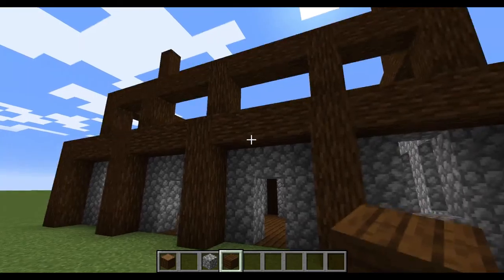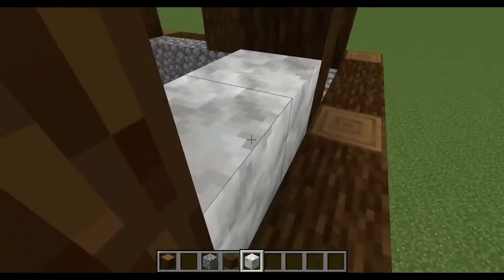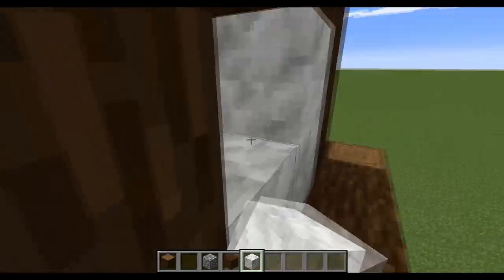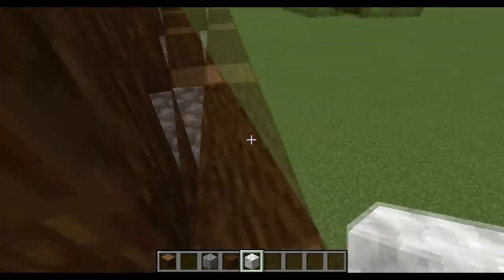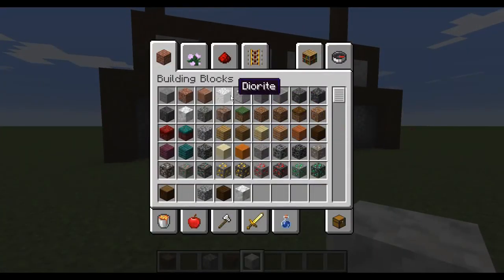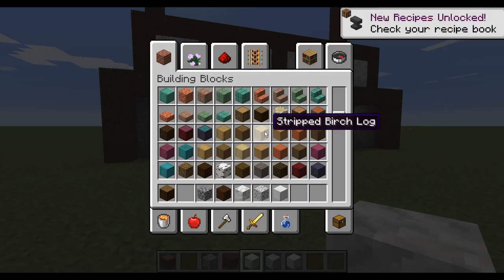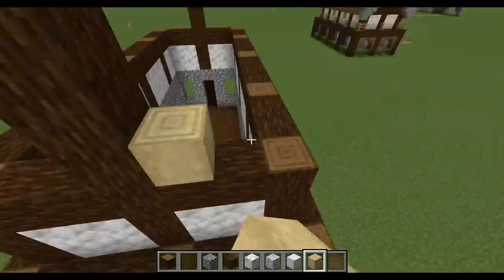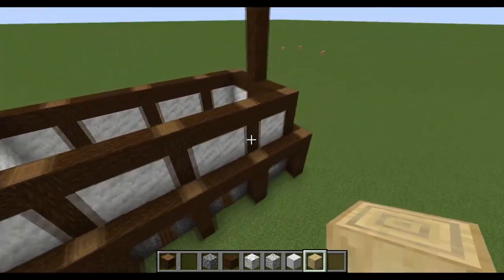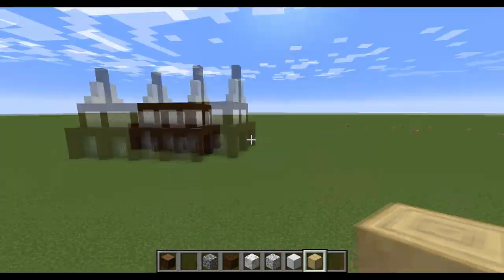Now we can fill in the top floor. Calcite is hard to come by unless you have a lot of geodes in your world, so I'm just going to fill in the top layer with calcite. You could also use diorite, or iron if you're a rich person — we'll actually use stripped birch logs right now. So you're making an L-shape like that for the roof, three up and two up is fine.